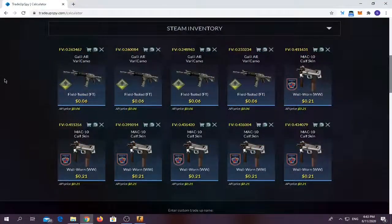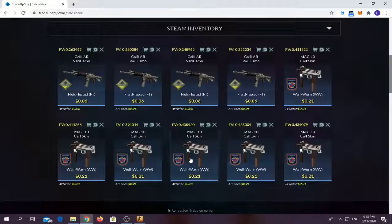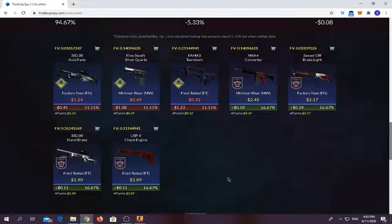Now for the final trade-up. For this trade-up, we did it yesterday as a test to see if we could make profit. We weren't able to get some profit off it. So today, we bought around 4 sets of it — 40 inputs. You have to use around 6 well-worn 2018 Inferno collection skins and 4 field-tested Safe House collection skins. Trade-up costs around $1.50. Average float should be below 0.375. You have around a 66.66% chance of making profit, with the M4A4 being the greatest profit — we got it yesterday on the final trade-up. You have a 33.33% chance of losing quite a bit of money.